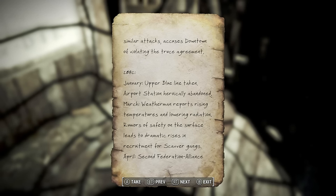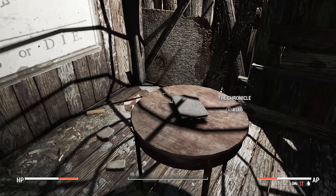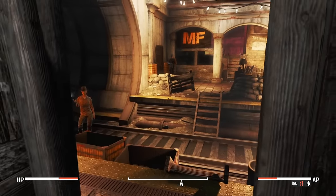May: Revere Beach suffers severe minor raids from heavily disfigured surface dwellers. August: Revere Beach falls to a raider attack, the blue line is heavily damaged. This gives a really good indication of the timeline - since the bombs dropped people went into these tunnels, formed their own groups, tried agreements and trade, but also had infighting and raiders destroying parts of the alliance. By 2082, upper blue line was taken. Downtown remains as the last station of the great Metro Federation.